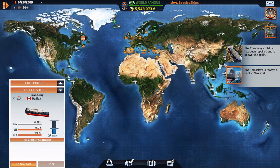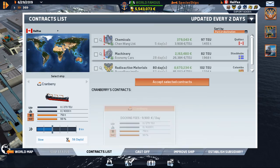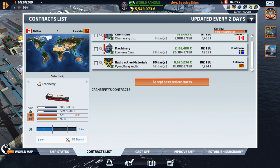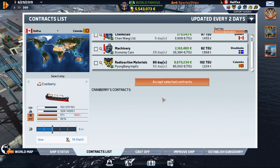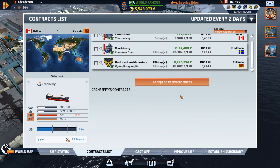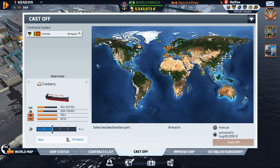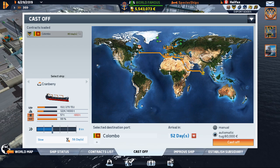Just wait there a sec - I gotta check on this guy. Things do start to get up there a little bit now. The Cranberry is now back at full sparky and she's sitting in Halifax Harbor. There's an eight-million-dollar contract to Colombo - wow! I have just enough fuel to do it. It's an 80-day window and they figure it'll take me 56 days. I'm gonna take this - an eight-million-dollar contract, all the way to Colombo. The Cranberry's got a long journey, 52 days, and we've got 80 to make it.